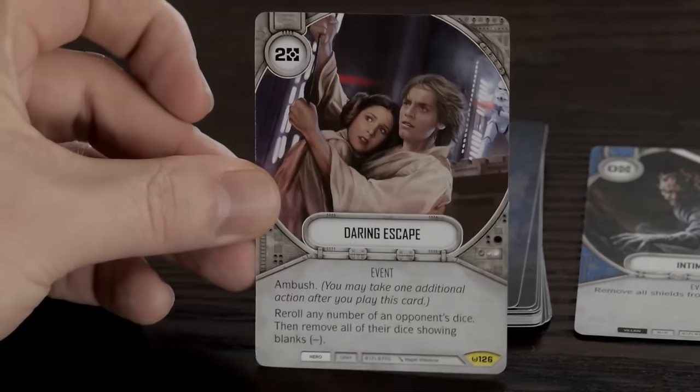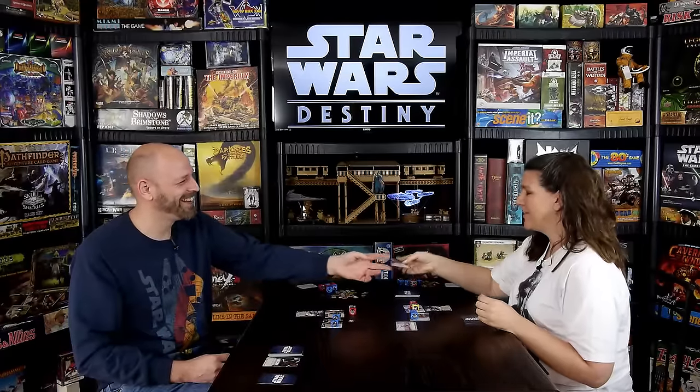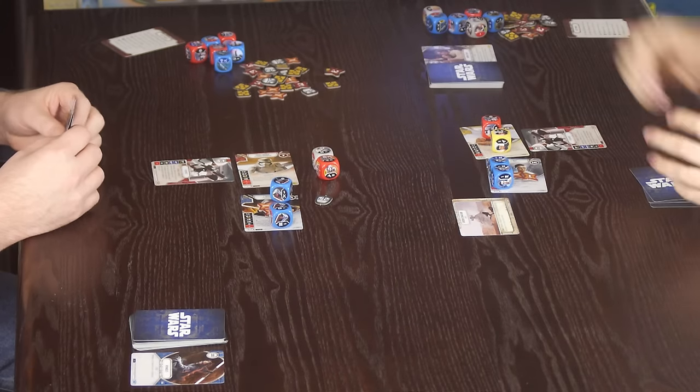I pay two resources and play Daring Escape, which is an ambush card. You may take an additional action after playing this card — re-roll any number of an opponent's dice, then remove any that are showing blanks. Since John only has two dice out with range, but they require resources he doesn't have, I point that out but we play it anyway. Unfortunately I re-roll and give him a die he can actually use.